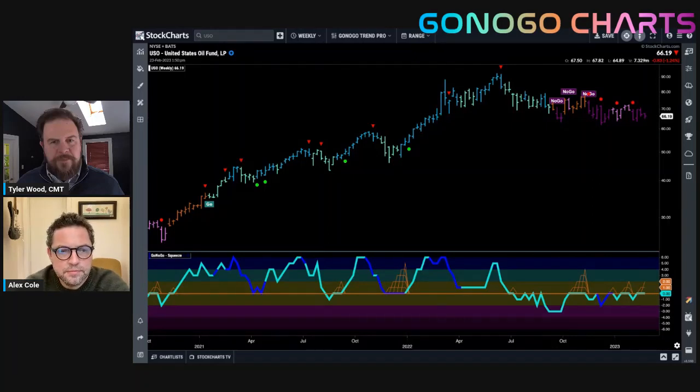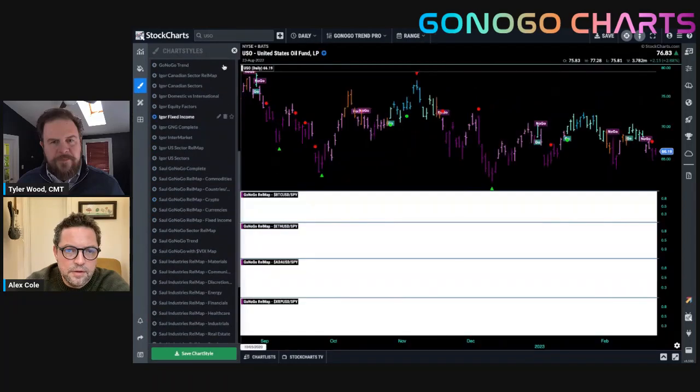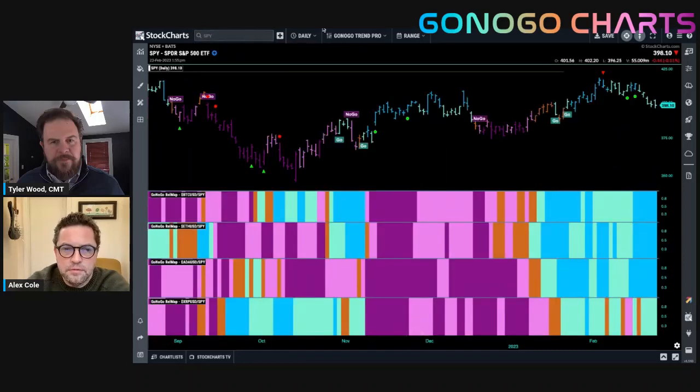As investors have found out, there are more than four asset classes, and the emergence of digital assets as a store of value makes them worth watching. Let's look at a rel map of cryptocurrencies versus the S&P 500. Many investors have been reluctant — the collapse of FTX and the scandal surrounding Sam Bankman-Fried has turned people away from allocations into crypto. But the utility of technical analysis is that we can let the market be our best analyst. Even in a rising US equity index, we are still seeing outperformance from a number of the largest cryptocurrencies by market cap.